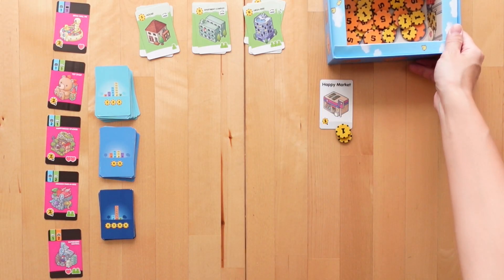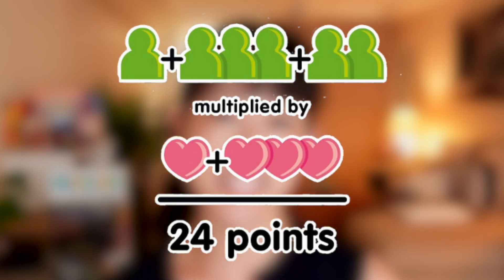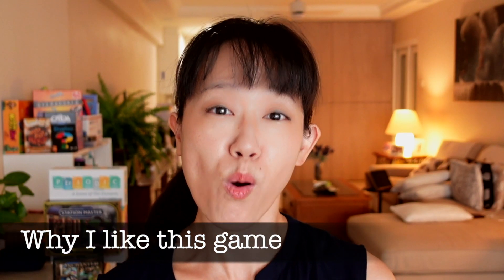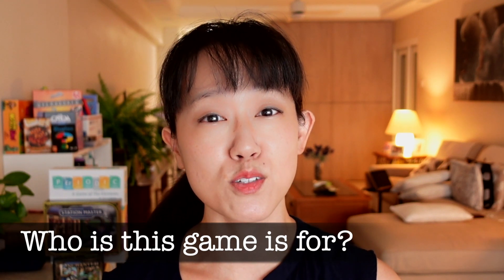Now we're ready to play. The object of Happy City is to be the mayor of the happiest city, which is calculated by multiplying the number of citizens by the number of hearts. The very core of this game is to gain more citizens and more hearts in order to get the largest product. So no more shying away from small number multiplication. It will be a family favorite for those who enjoy city building games.